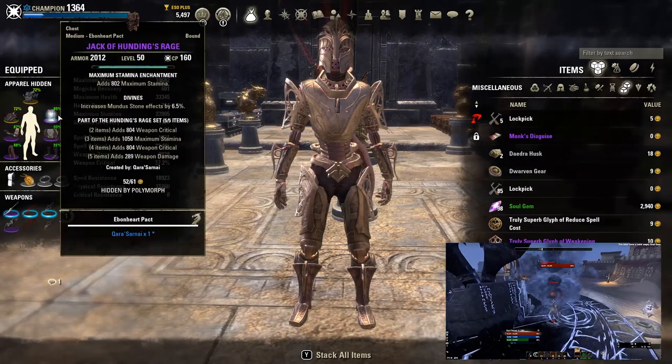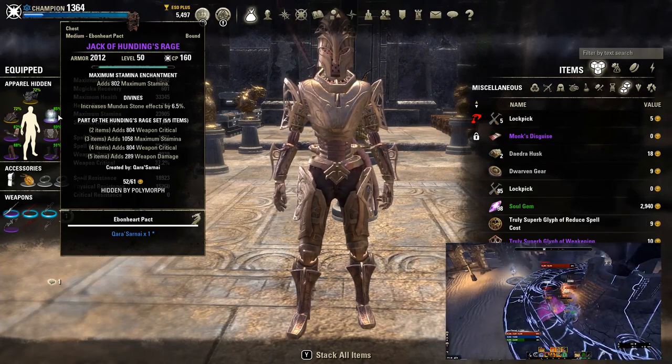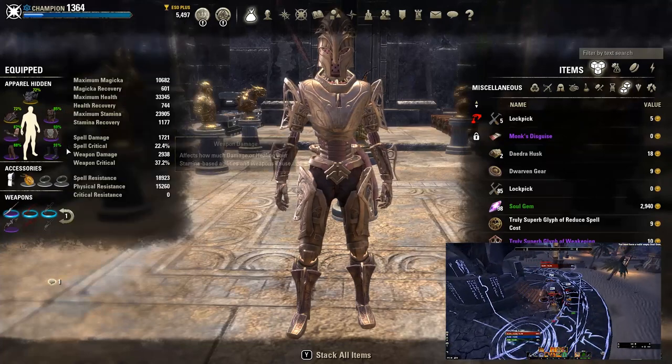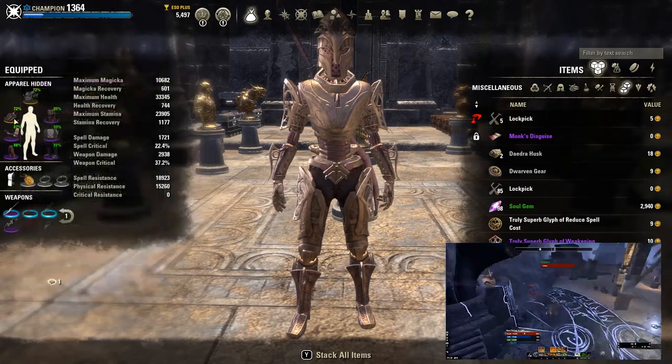Hunting's Rage 5-piece gives you Weapon Crit, Max Stamina, Weapon Crit, and Weapon Damage - it's one of the best craftable sets still in the game for Stamina specs. And it's just so easy to build around Stamina rather than a Magicka spec, especially as a tank.